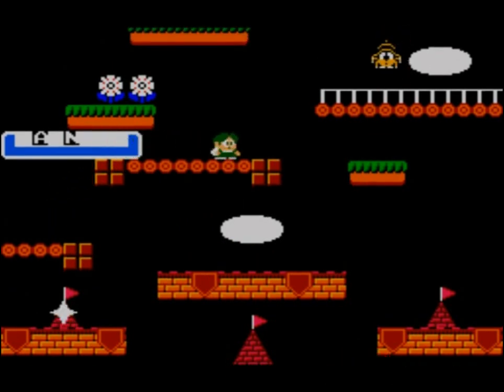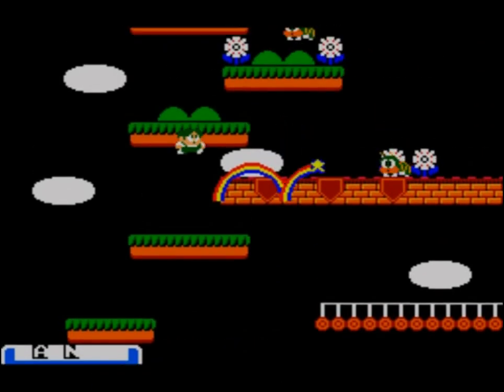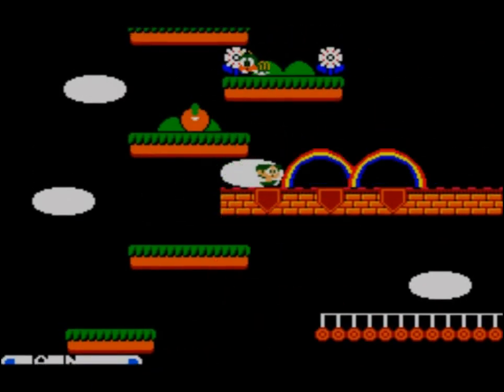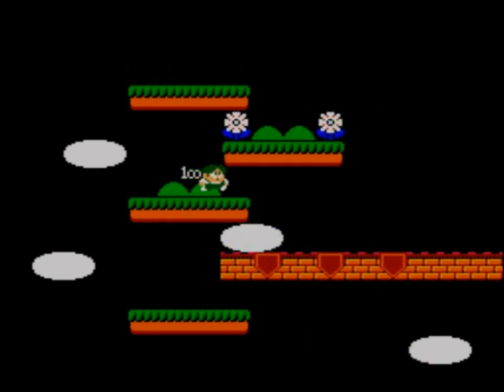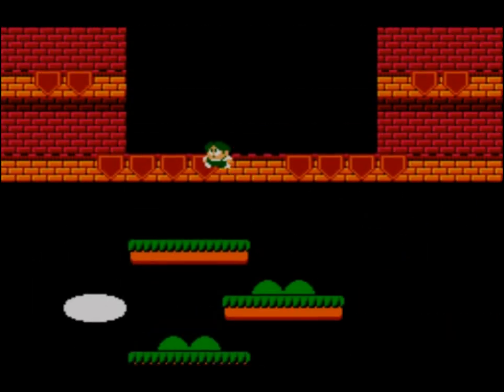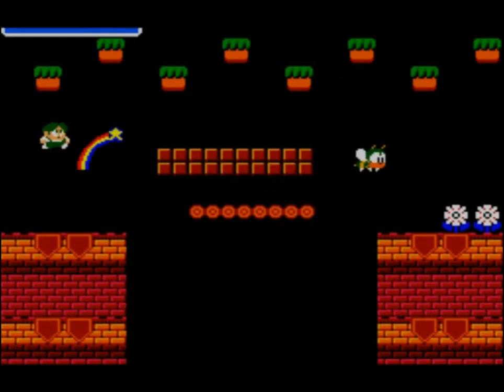So this game helped define what a game is — blue skies, bright colors, cute animals, running, jumping, elaborate bosses. This is all what the book says about the game, and it's true. You could show this in a movie and people would just kind of know that this is a very stereotypical video game, even if they didn't know this was a real game. They'd just be like, yep, that's a video game — shooting rainbows, killing guys, collecting weird power-up thingies.